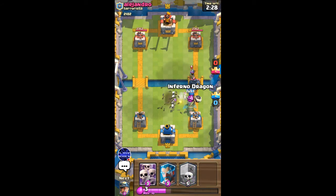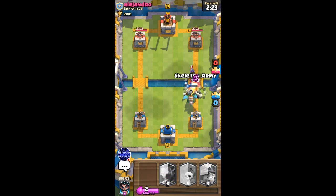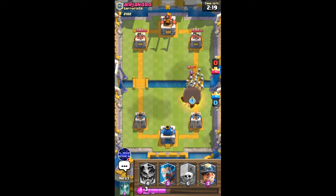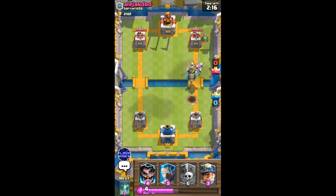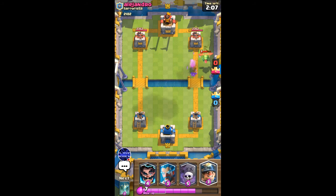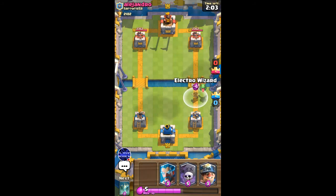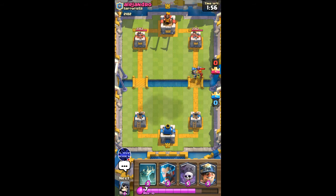He's gonna go PEKKA, so I'm gonna use my inferno dragon to shut down the PEKKA, and I'll also add the skeleton army to distract the musketeer so that she does not target the inferno dragon. The baby dragon is not gonna get taken out, so I'm gonna have to use my electro wizard right here — that should take out the baby dragon.